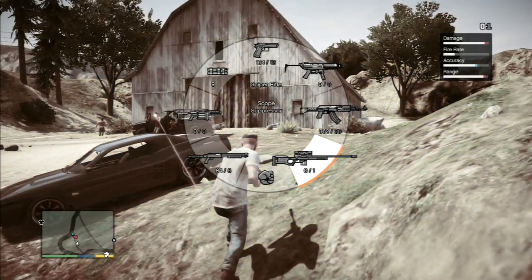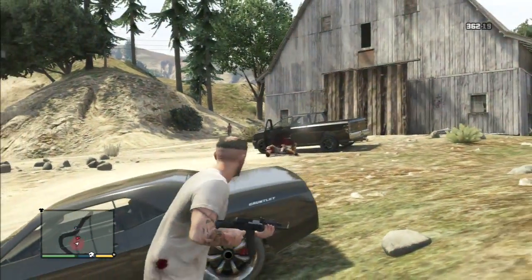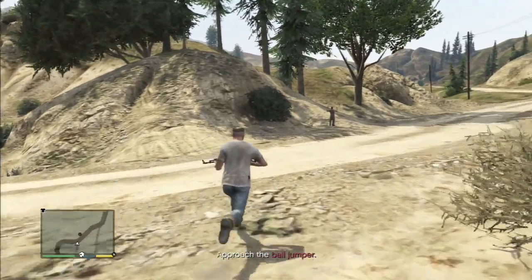This is the location of the second Bail Jumper. For the first Bail Jumper, all you have to do to not kill him is shoot out two of his tires before he escapes, and he'll just get out of the car and you can drive him back.